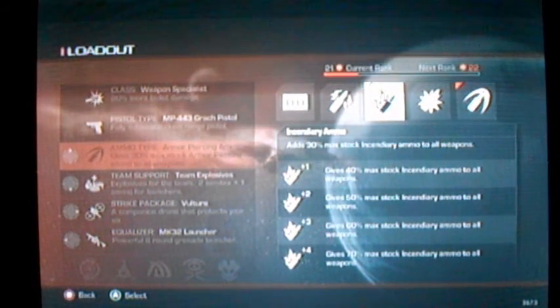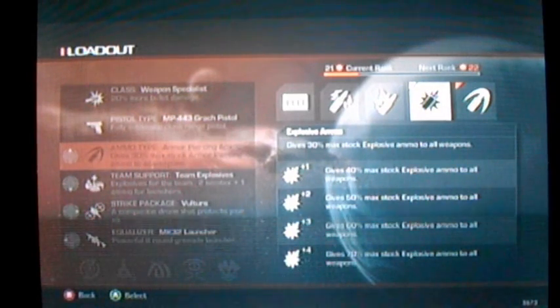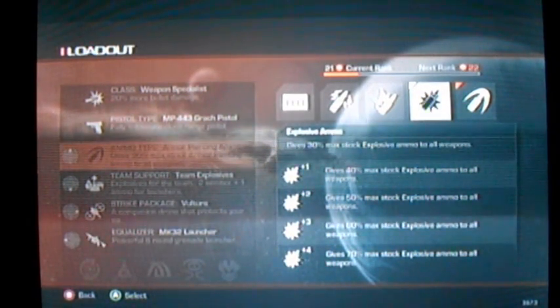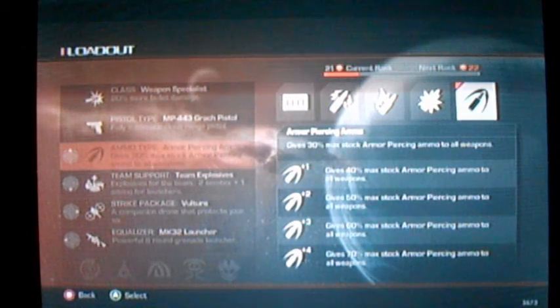Incendiary ammo is good for sniping, because once you hit it, it catches on fire and then will later die off. Very helpful for snipers. Explosive ammo is good for shotgunners and those who run around. It's great for taking out seekers.